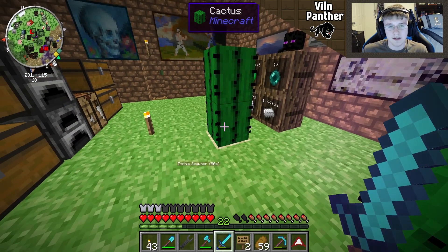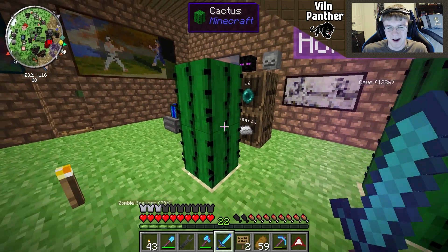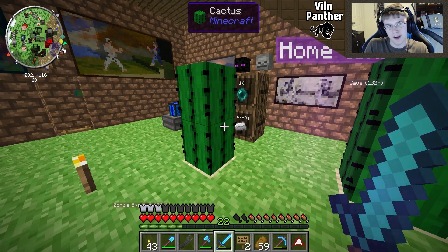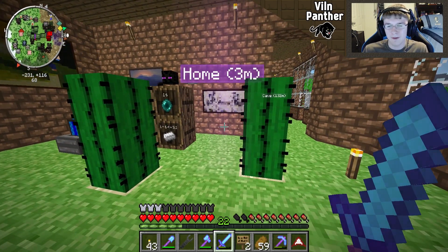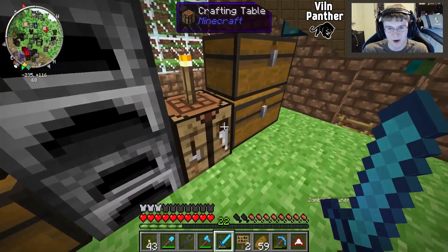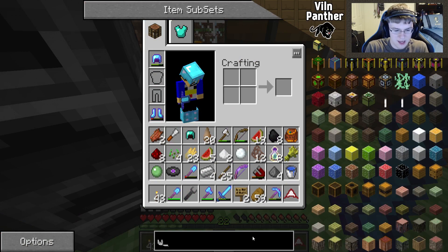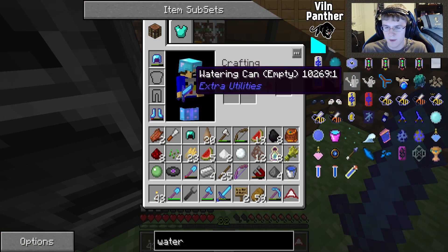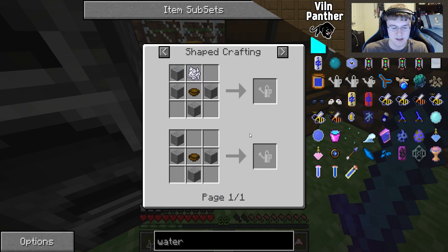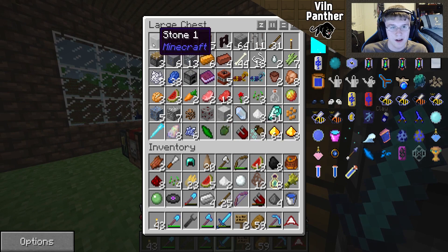I was told in the comments of the last video to maybe use the watering can, which I think I tried in the Mad Pack a while ago and there was something weird. I don't know if it was glitched out or what, but let's go ahead and try to get that working first. I looked up earlier how to actually make this thing and obviously it's as simple as can be.